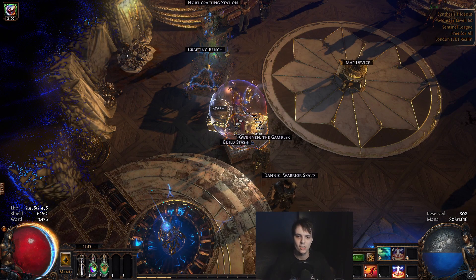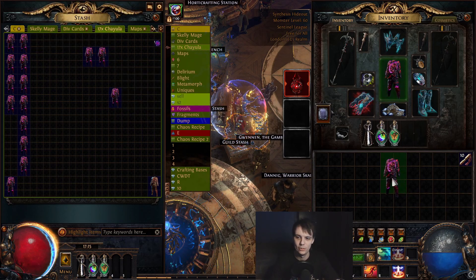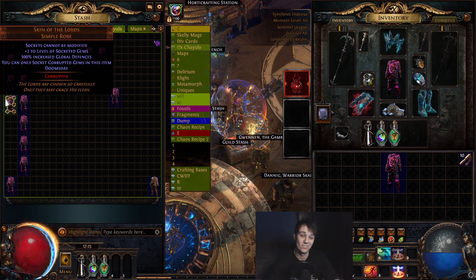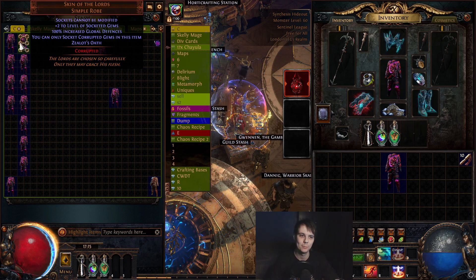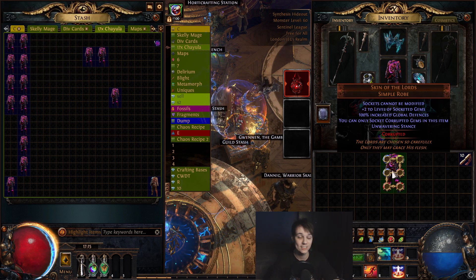So yeah, obviously we're in giant profit with the Unwavering Stance — I'm going to use that in my own build because that's just poggies. Basically all of these are just 1x cards, it's literally easy profit. I actually thought this was a gamble until I checked for this video how much they were worth upgraded. Right now: easy money, giga profit — that's actually the jackpot.